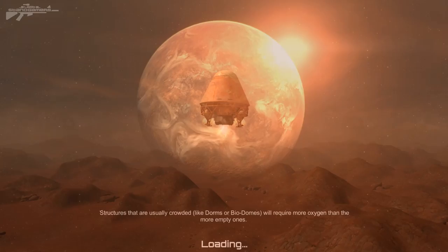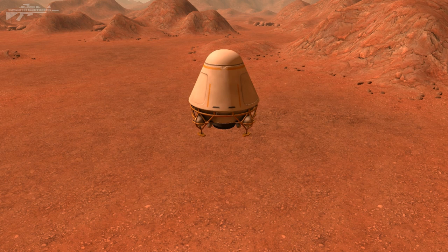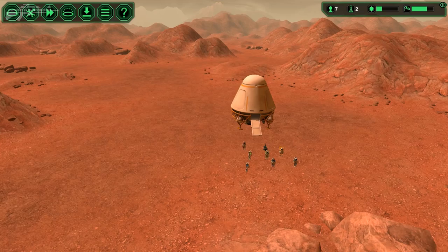Here is our little dropship coming down to land, with all our colonists and important people on board. The thrusters are firing and the ramp should come down. Hopefully it doesn't lock them all in. Now we've got a variety of different colonists coming out. We've arrived on the planet's surface — I think I saw an asteroid in the background.